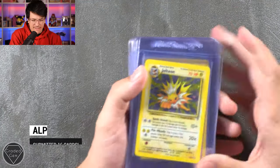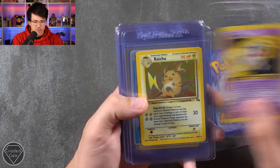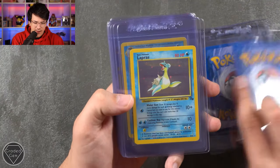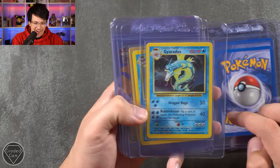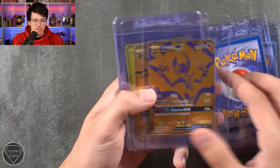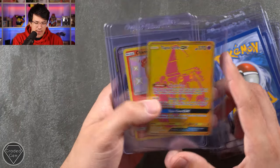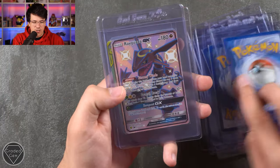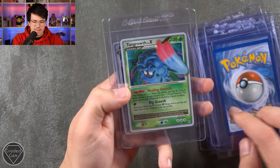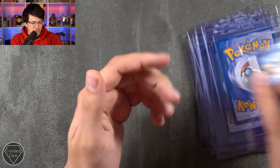Next up we have Alp, who has 16 cards. That starts off with a Jolteon from the Legendary Collection, Mr. Mime First Edition from Jungle, the Raichu Fossil card, Walrein EX, Lapras Fossil — Lapras with Teeth, we don't like it — the Gyarados, the Vaporeon, Dark Gyarados First Edition, Lunala Gold card and Solgaleo Gold card — those come from the Hidden Fates Booster Box — Tapu Lele Gold, the Charmander from Shiny Vault, the Rayquaza GX Hidden Fates Promo 2, the Magikarp and Wailord Rainbow Rare, the Tangrowth Level X card, and the Arceus Level X card — which I think is fantastic — on the end. Thank you very much, Alp.